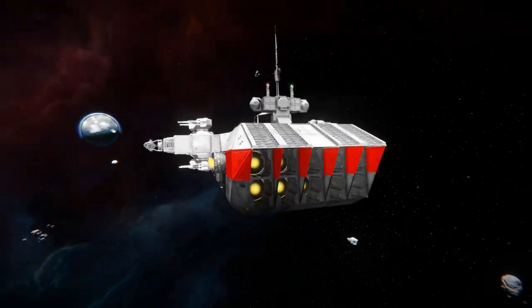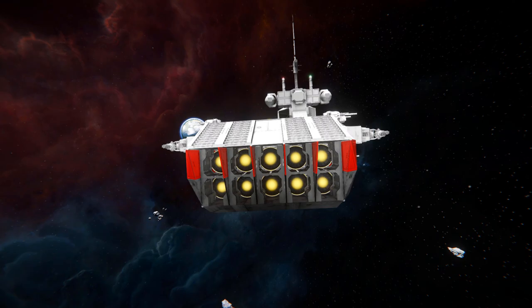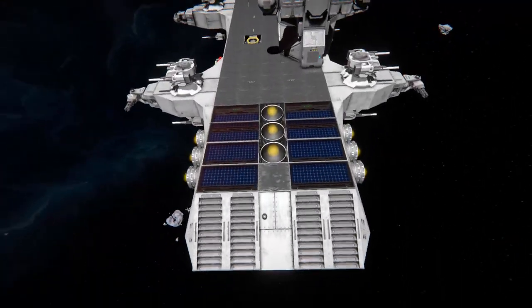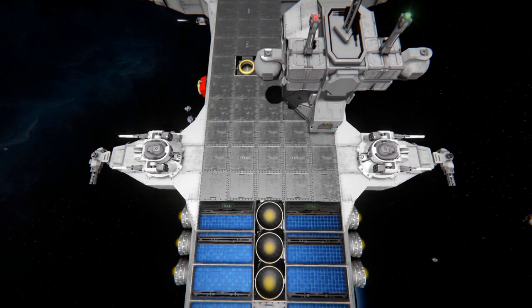At the very back, there's just a hell of a lot of hydrogen thrusters separated by some armoured panels and some passages. Moving up and above and looking down, you can see a bunch of solar panels with some windows on top of them, giving them a bit of protection from any stray shots. There are a couple more hydrogen thrusters and an air vent as well.